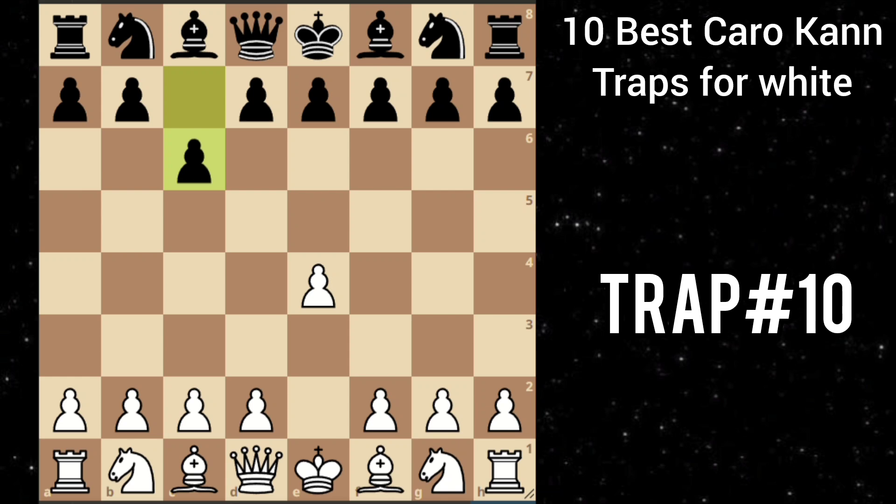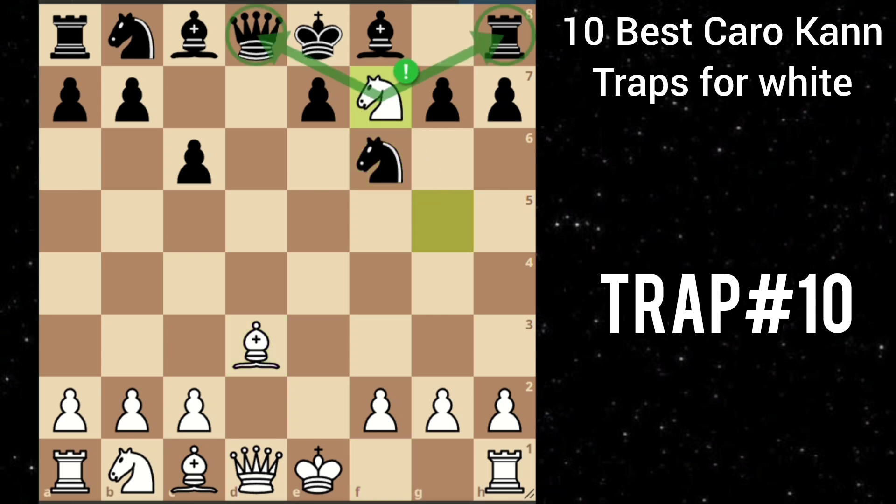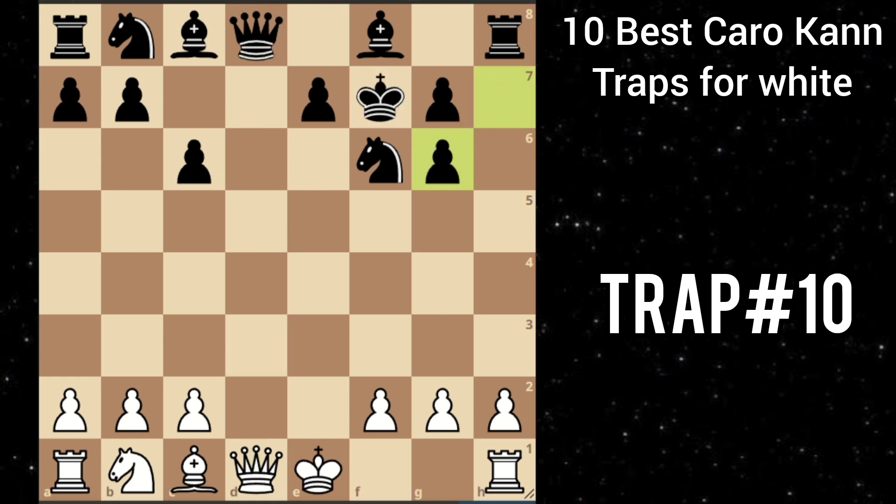Let's move on to our next trap. After e4 c6, knight f3 d5. You go with this tricky d3. He goes d takes e4, then you play knight g5. He goes e takes d5, then you recapture with the bishop. And here knight f6, which immediately loses to knight takes f7, forking the king, the queen, and the rook. King takes, then comes bishop g6 — a discovered attack on the queen. And this king cannot go back, so after king takes or pawn takes, you can just take his queen and now you are completely winning.